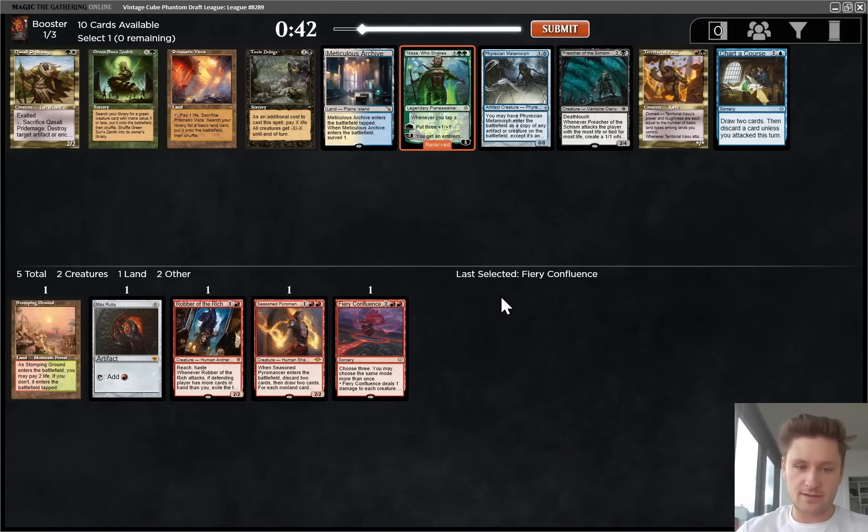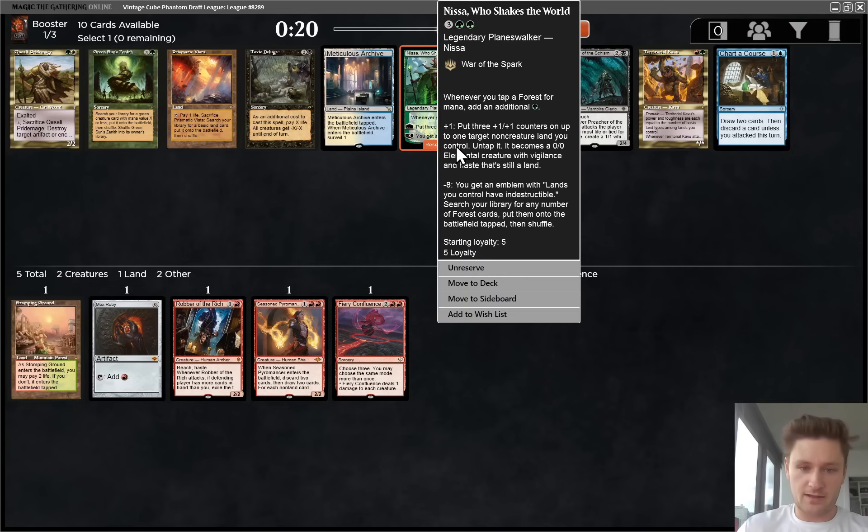Now we see Prismatic Vista versus Nissa, which is pretty close. Nissa is really strong. Vista is great as well, especially if we end up being a Ren and Six deck. But I think I will take the Nissa. I know it's five mana - five mana is a ton in this format, but this just does so much. It generates so much board pressure immediately, makes a bunch of mana, and goes straight to six loyalty. Territorial Kavu could get there, Vista is okay, but yeah, let's take the Nissa.